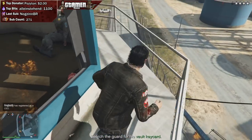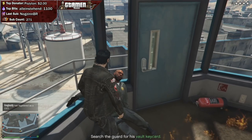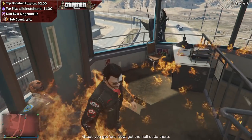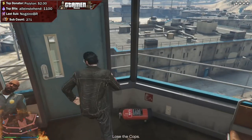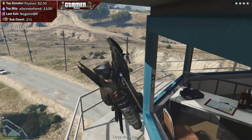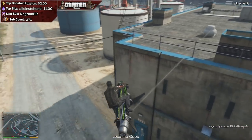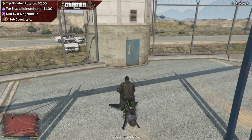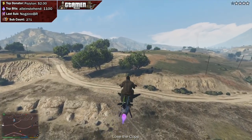Watch out for any other guards as you go toward that tower. They will shoot you down, and once you're dead, you'll have a very difficult time getting back into that prison because there will be a constant four-star wanted level on you. Try to get in and get out as quickly as possible. If you happen to die or don't have anything to get you up the tower right away, there's a door you can go through and take a ladder to still reach the bodyguard.